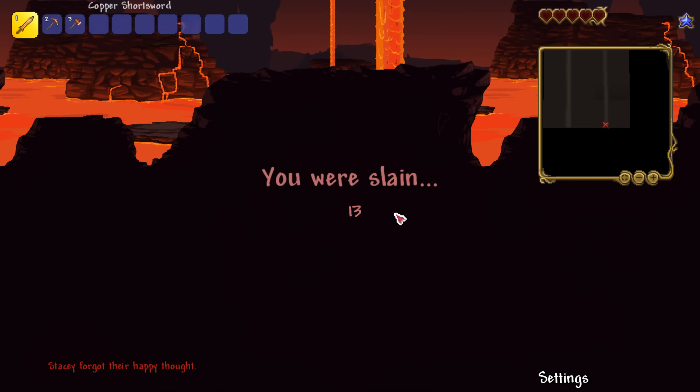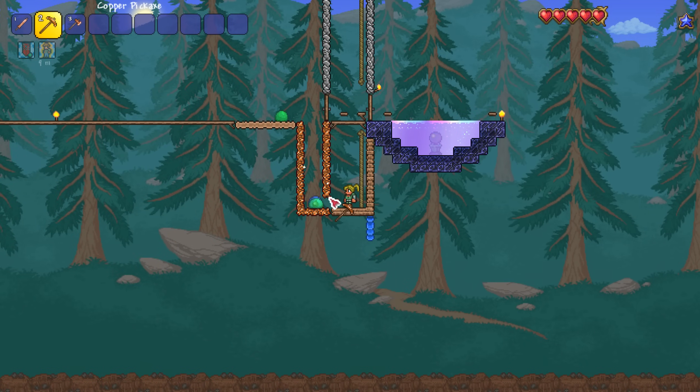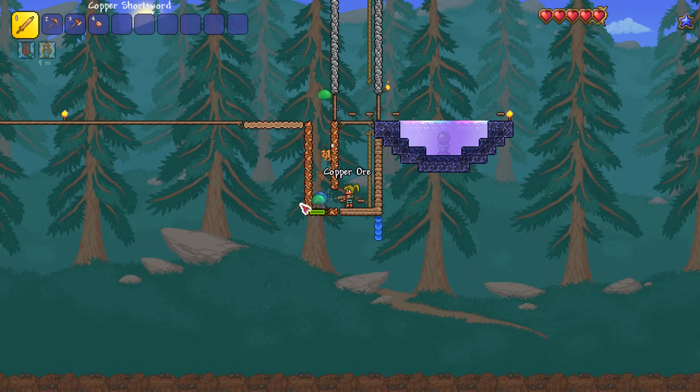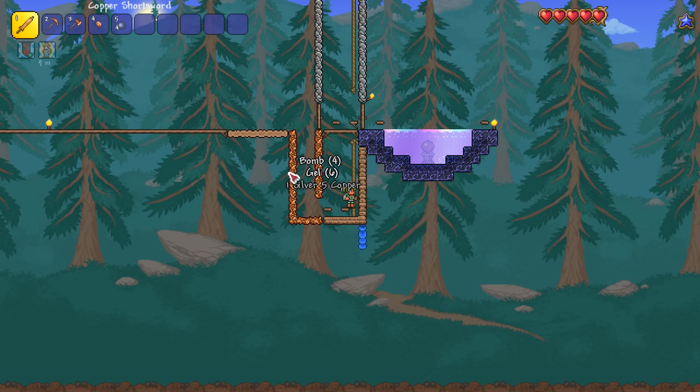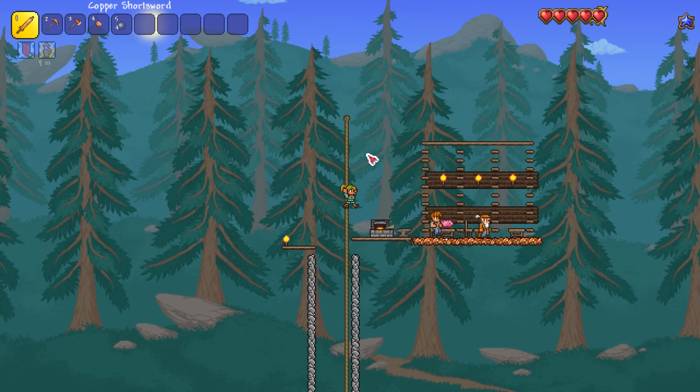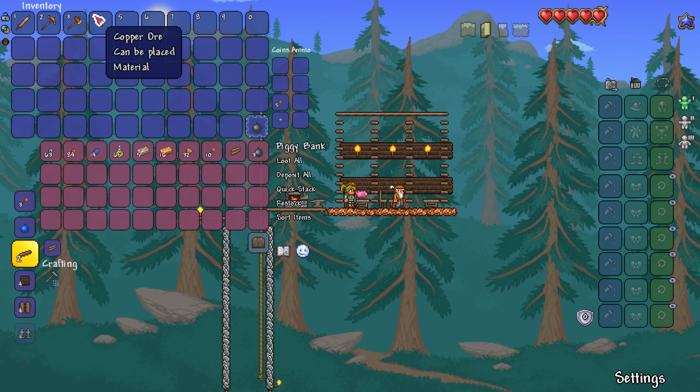There was nothing there. Oh my gosh — I think the slime has a bomb in it! That is huge! That means we can get the demolitionist! No way, is that a bomb? Oh my god, I got bombs! This is amazing. We definitely need to put the bombs in the pig — let's put most of the bombs in the pig and save them.